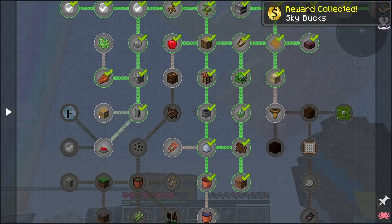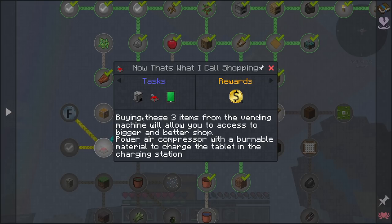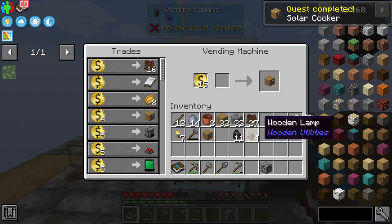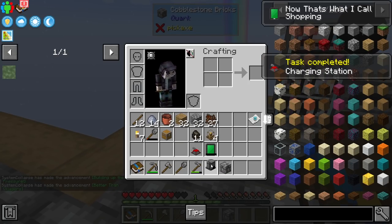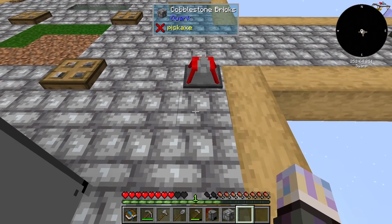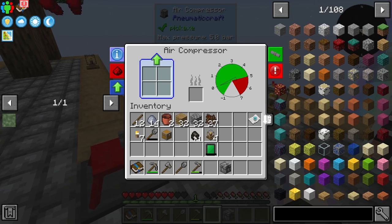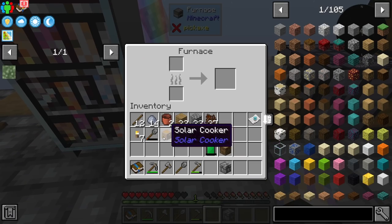The quest also wants us to get a solar cooker, an air compressor, a charging station, and an Amadron tablet. Buying these three items from the vending machine gives you access to a bigger and better shop. Pair the air compressor with burnable material to charge the tablet at the charging station. The solar cooker is a furnace powered by the sun, which is really useful. I have enough for everything, so let's grab all four.